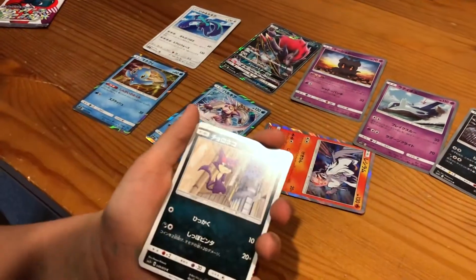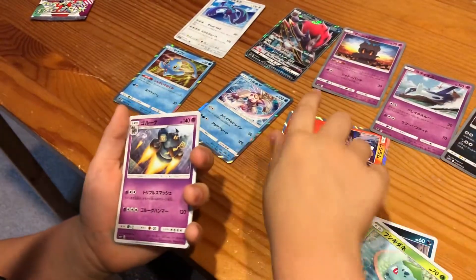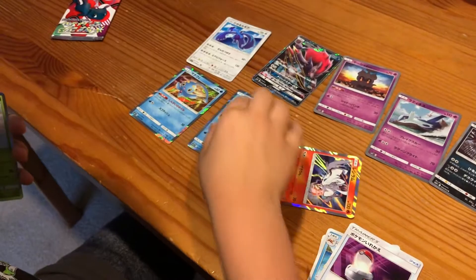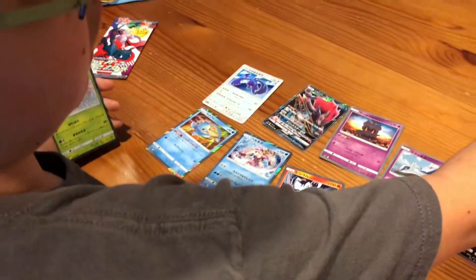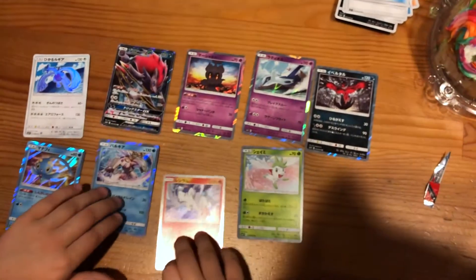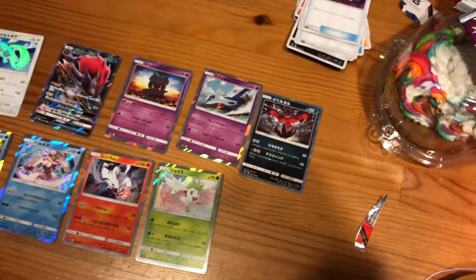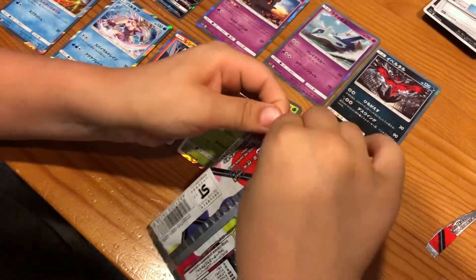Okay, we got Purrloin, Bulbasaur, Golurk, Floatzel, Switch, and a Marshadow holo. You guys have probably seen the Despicable Me 3 movie — it's on Netflix, it's free. And for Bulbasaur, I'll be calling him Bulbasaur Brat from now on, because that's one of the characters in Despicable Me.